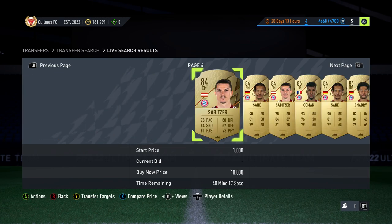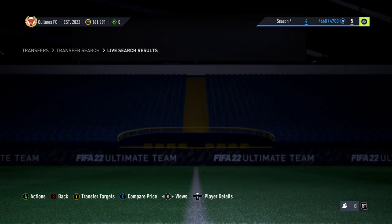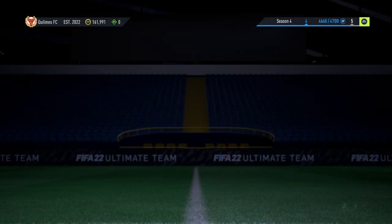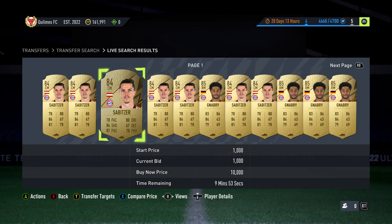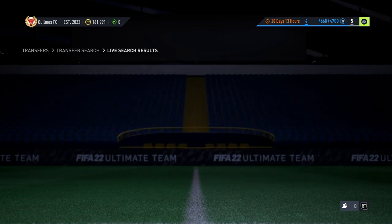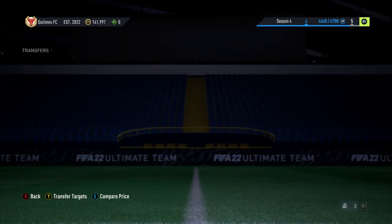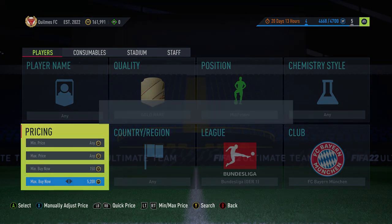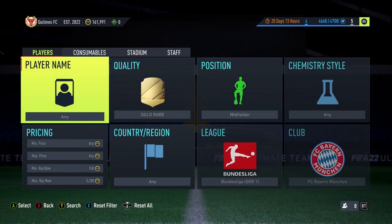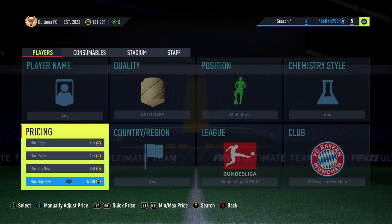I think there's another one too — Telicio maybe, I can't remember honestly. There are loads of different guys you can get. Sané is going to be the common theme. If you go to 4k, you'll see the ones you can realistically get, which is more likely to be Gnabry or Koeman. Müller is a little out of the price range — the lowest is around 5k.